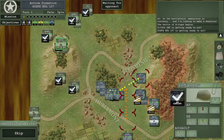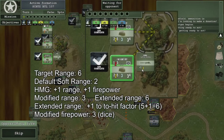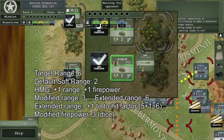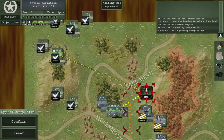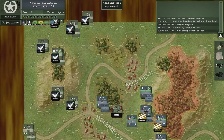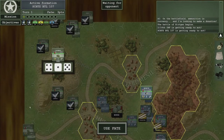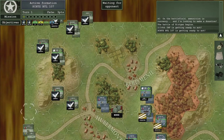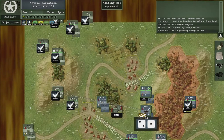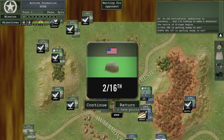The range for our unit is five hexes, but the heavy machine gun adds one to the range and one to the dice roll. Because we are on a hill looking down, we can see over the level-one obstruction which is the town hex. We have a go and roll a five, which is not a hit because we needed a six to hit.